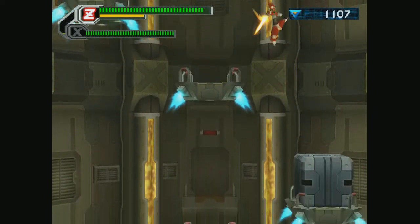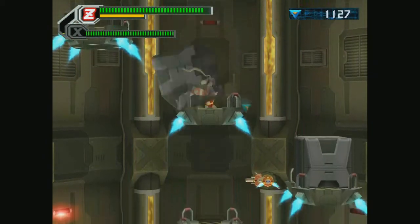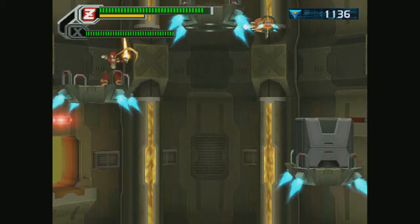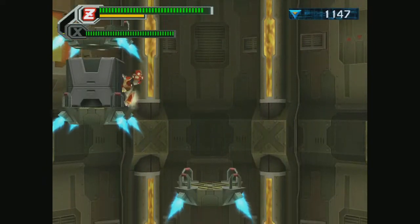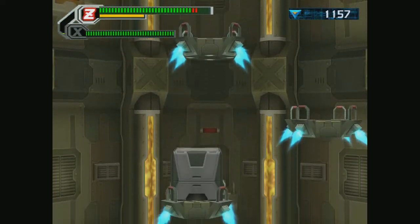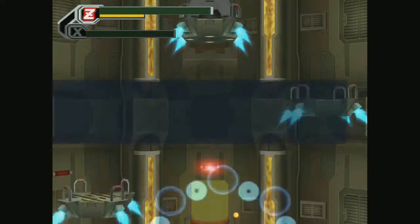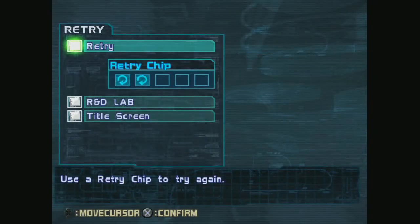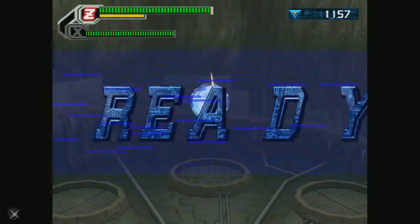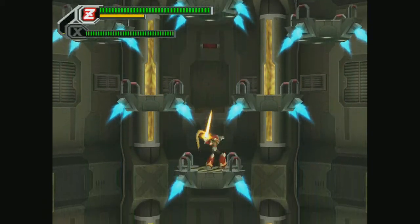Strategy: use Zero. This whole stage is kind of meant for Zero. His double jump is invaluable here, especially if you start falling and you don't know where a platform's going to be — a second jump can maybe save you. You can see I'm taking a bunch of damage there. Oh yeah, there's an example of double jump not saving us. In my practice runs, this is the stage where I had the most game-overs.